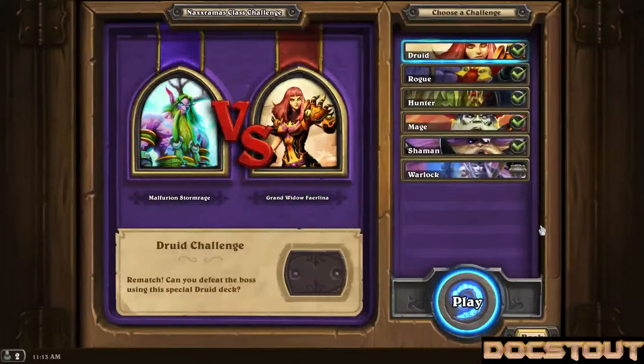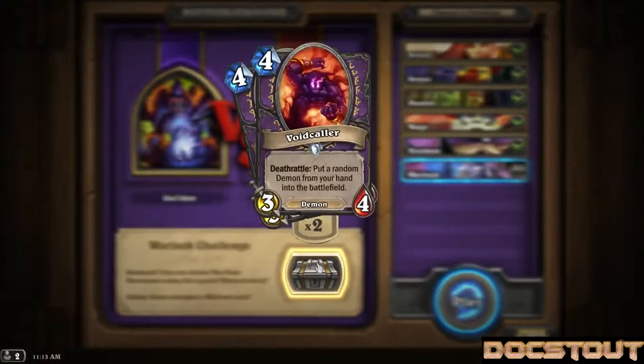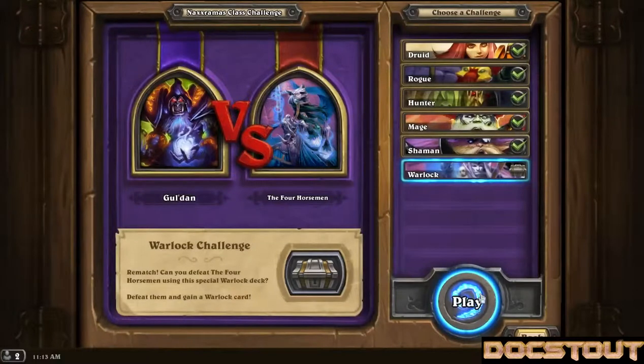If you've been watching this series for some time, you know that I typically play Warlock, so this should be of interest to me. Looks like the Warlock is up against the Four Horsemen. The prize is the Voidcaller — four mana, three-four, that has a deathrattle to put a random demon. Not particularly useful in a Murloc deck, but if I ever decide to play handlock or zoo, maybe.